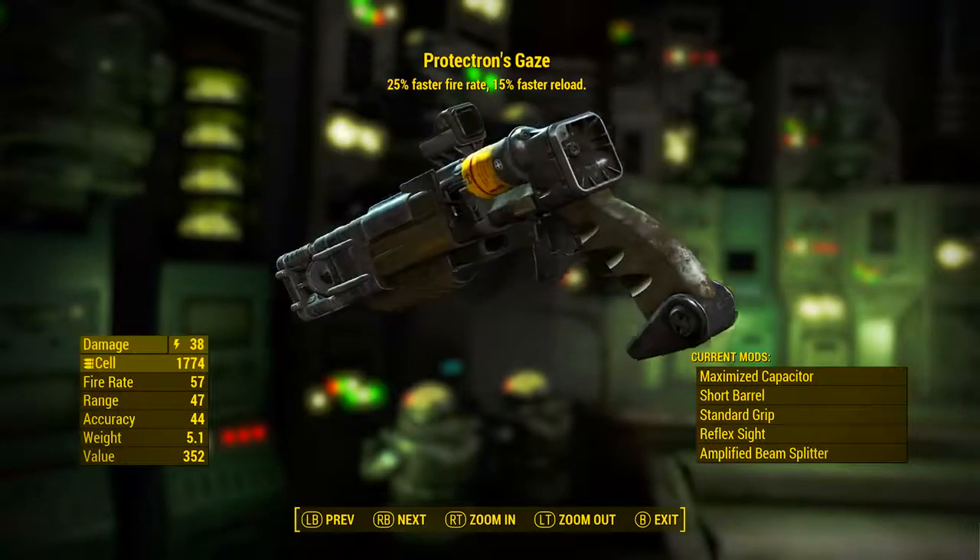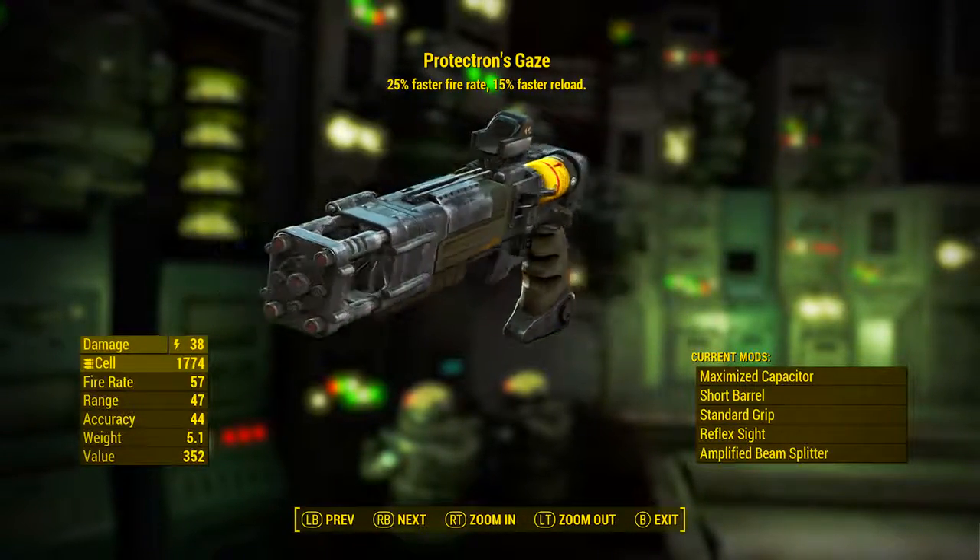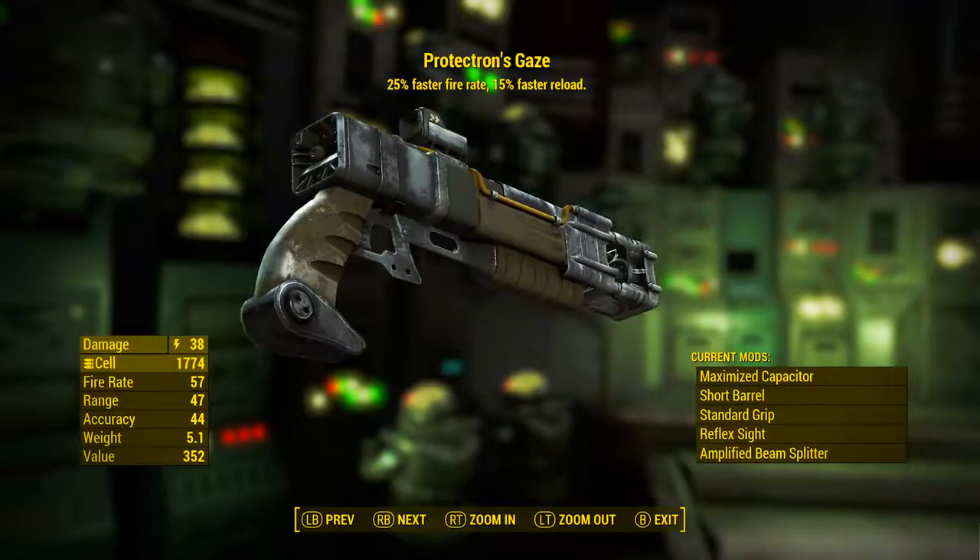When you first pick it up it will always come with these modifications: the maximized capacitor, the short barrel, the standard grip, the reflex sight, and the amplified beam splitter.